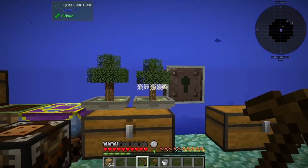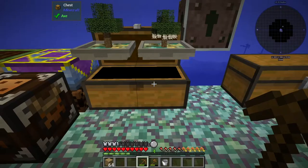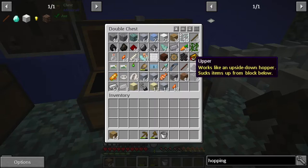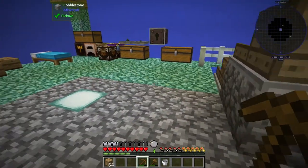We also have these little hopping bonsais where we have our little trees giving us goodies in this chest. I've been on for about an hour just letting things populate, so we've gotten quite a bit of string and we also have our oak leaves and regular oak wood in there.